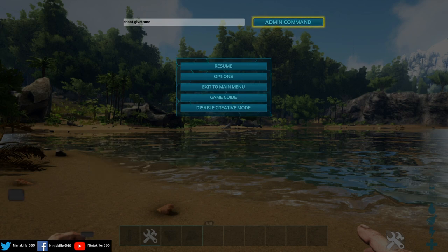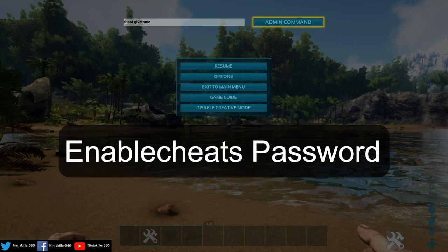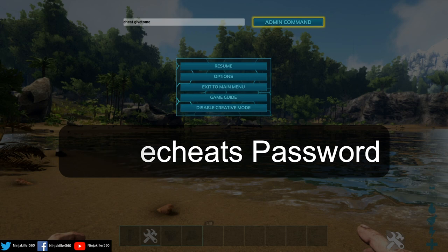From there, you simply need to type in the admin password, then Request Admin, and then you can go ahead and use your commands. If you are on PC, it's a little bit different: open up the command bar, type in 'EnableCheats' space, then the password, and enter that in. From there, you'll be able to type 'cheat' before whatever admin command you want.